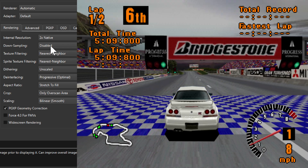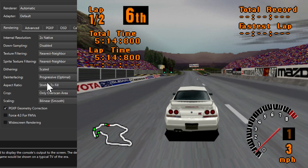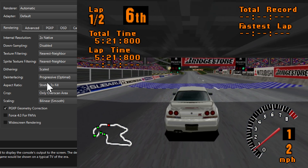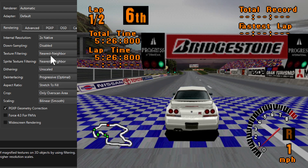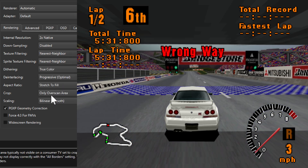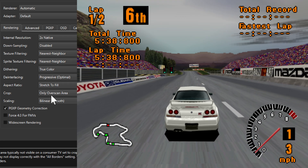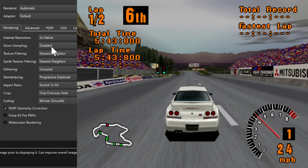There's also scaled dithering, which just makes the pattern smaller. I usually don't prefer that — it's not as obvious, but I'd say either go with unscaled dithering or turn it off entirely. When turned off it's definitely a little crisper and cleaner, but still looks pretty nice.